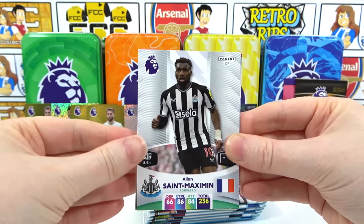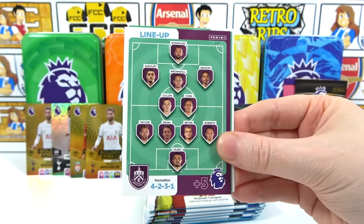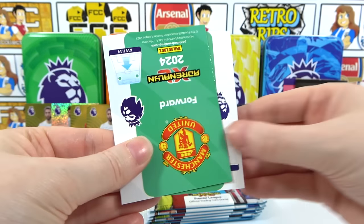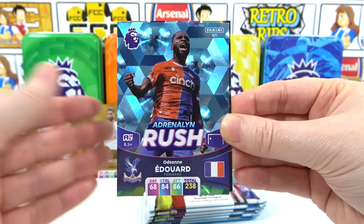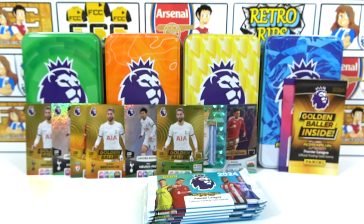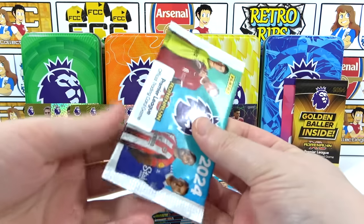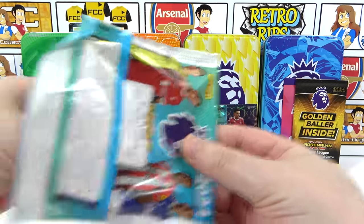Pack reveals: Sink Maximum, Son, Holgate, the Burnley lineup — there's the code. It is an Adrenaline Rush — nice! Edward there we go. And it's Sancho — haha! Last season we got five golden baller packs and each one was a Sancho. He's just mocking us at this point — it's flashbacks all over again.